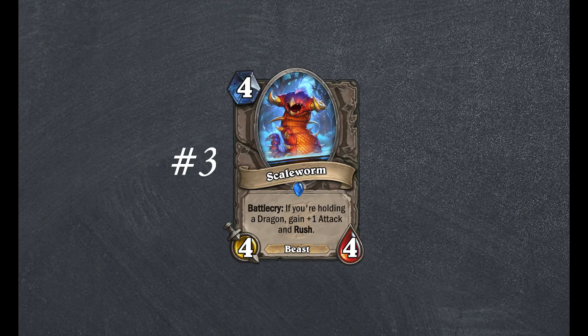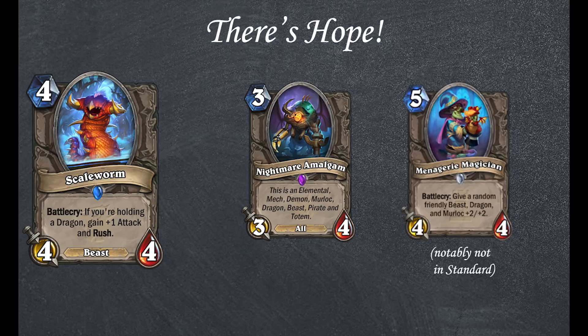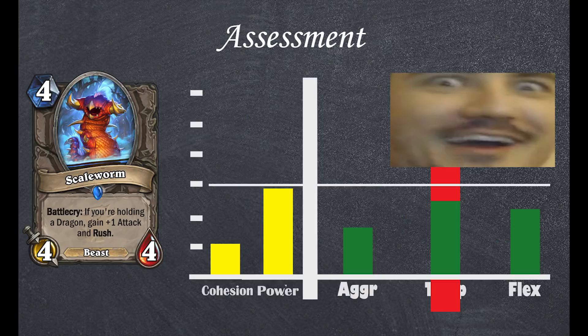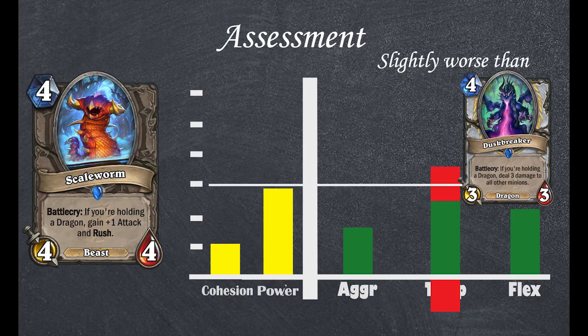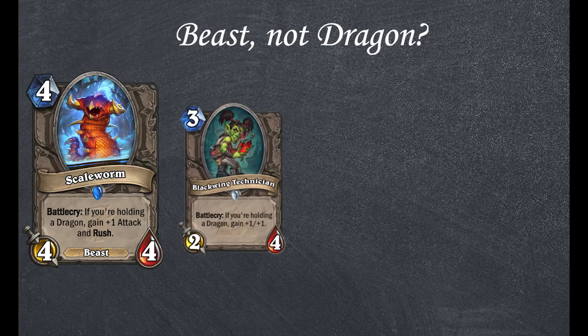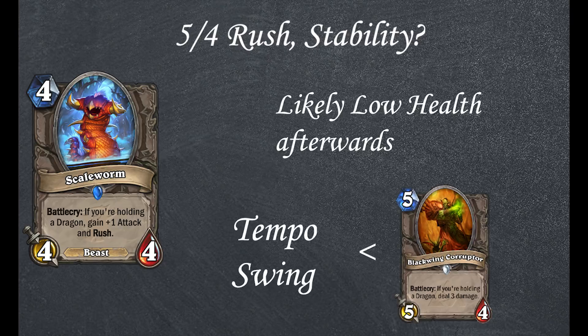Thirdly, Scale Worm. Neutral rare, 4 mana 4/4 Beast. Battlecry: if you are holding a dragon, gain +1 attack and Rush. There might be hope for the Pilot Murloc Dragon Beast deck yet! A 4 mana 5/4 Rush minion is pretty good, perhaps slightly worse than Dustbreaker. It not being a dragon makes it comparable to Blackwing Technician, in that this card does not provide a trigger for other synergy cards. This card does become rather unstable after it rushes an opponent, so its tempo swing abilities are less than that of Blackwing Corruptor. Then again, 1 less mana, so that's to be expected.